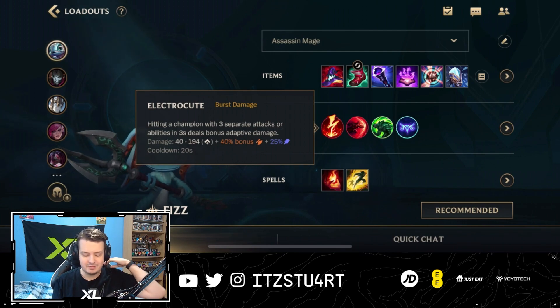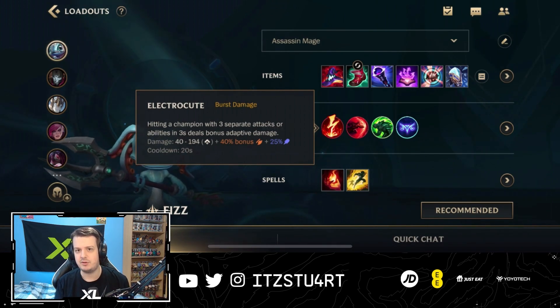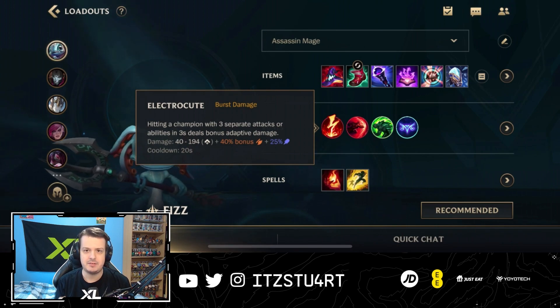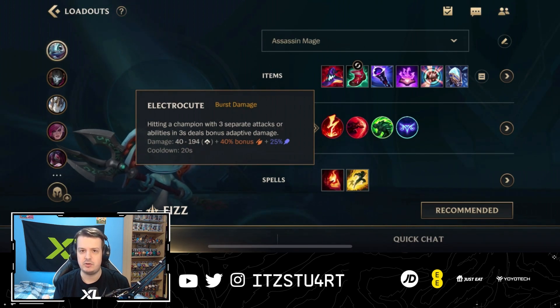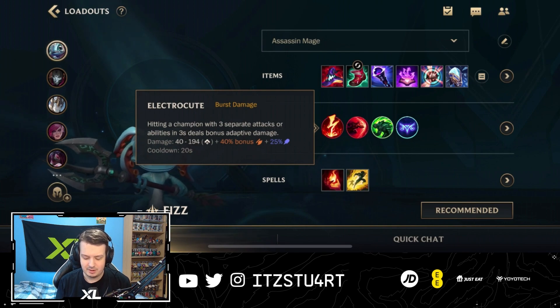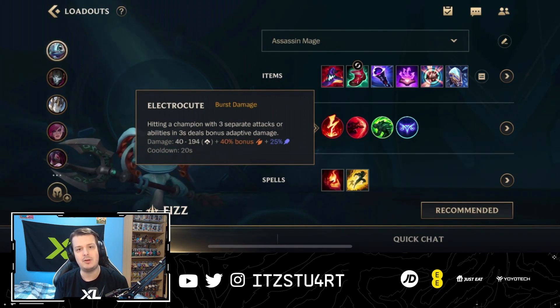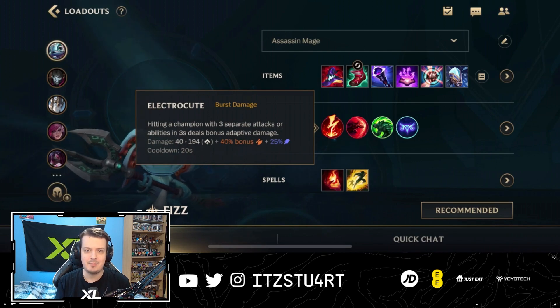Electrocute is a great rune for Fizz, allowing you to trade very easily during the laning phase because it does a lot of damage, especially when jumping in with your first ability and getting an auto attack reset on your second ability. Most of the time you'll proc Electrocute and deal burst damage during the laning phase, but it also gives extra damage in the mid and late game when diving for the backline.